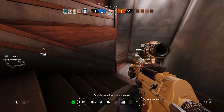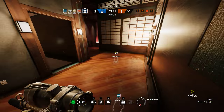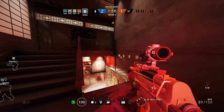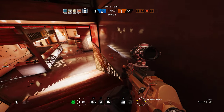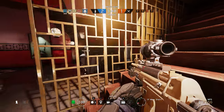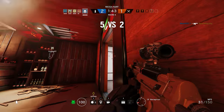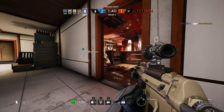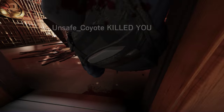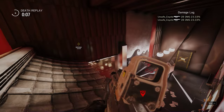Okay, we need to start rotating back towards the objective. One, one here — it's a Blackbeard. Blackbeard down. On me, on stairs. Fuse. Sledge got me. Rotate back to objective. Rotate back to objective.